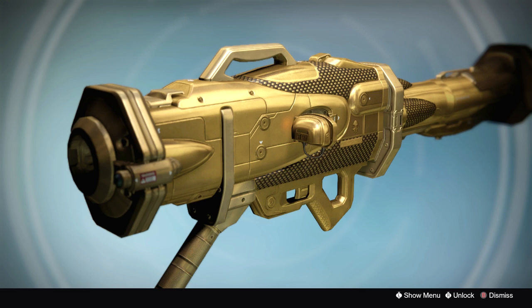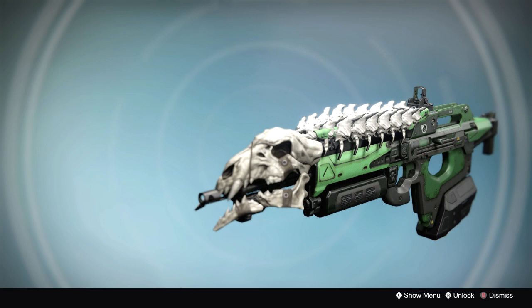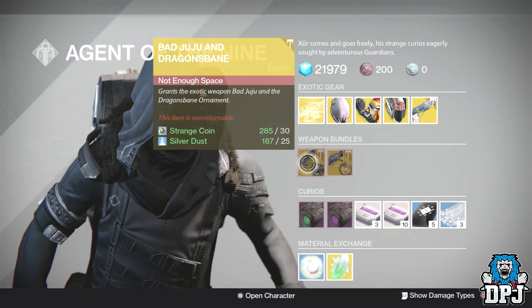For exotic bundles this week we have the Truth and Heart of Gold, which I'll show you on screen now, and we also have the Bad Juju and Dragon's Bane — also on screen. These will cost you 30 strange coins and 25 silver dust.